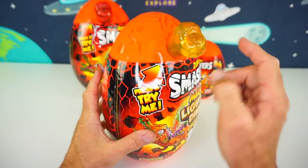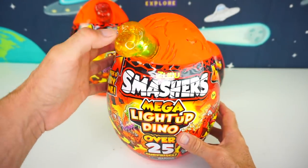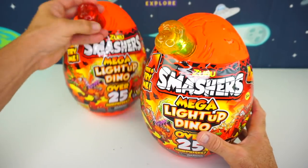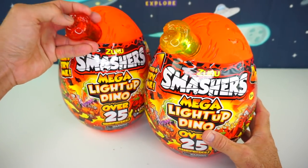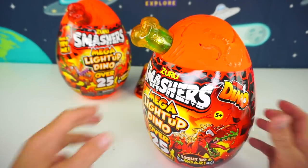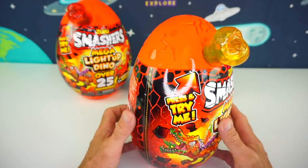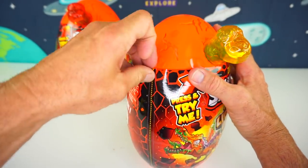So let's focus on this one first. You press the little tip of the bone right here — it lights up and makes noises. So let's tear into the side here and get this thing opened, and let's start building.